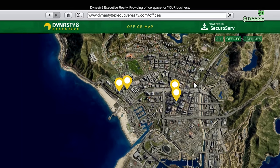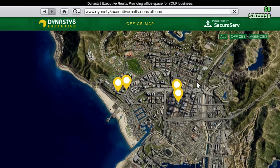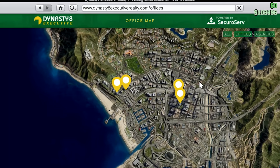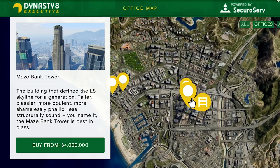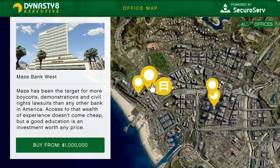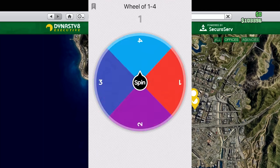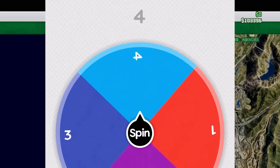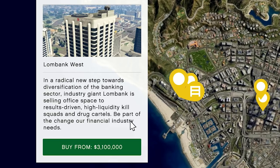On the office map there are four offices we can buy. I'm numbering them right to left on the map: Maze Bank Tower is number one, Arcadius Business Center is number two, Maze Bank West is number three, and Lombank West is number four. Spinning the wheel of one to four — it's number four, the Lombank West, coming in at three million one hundred thousand dollars.